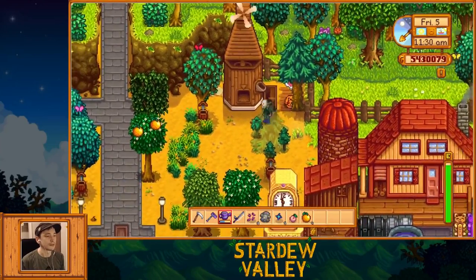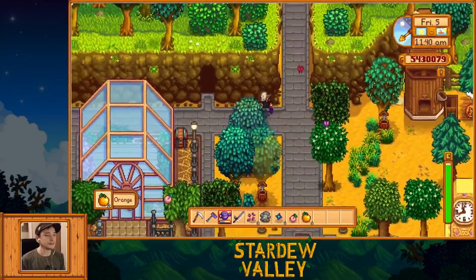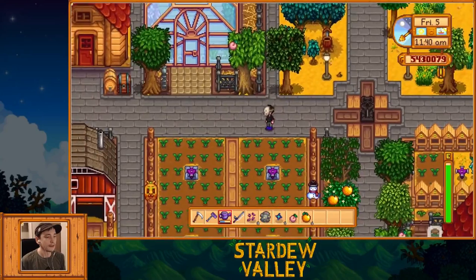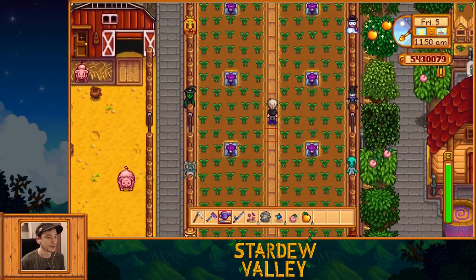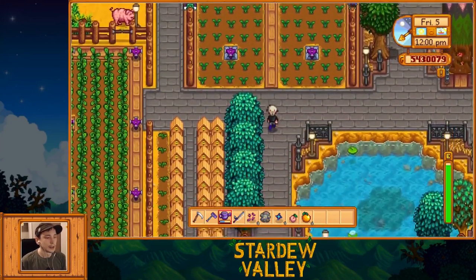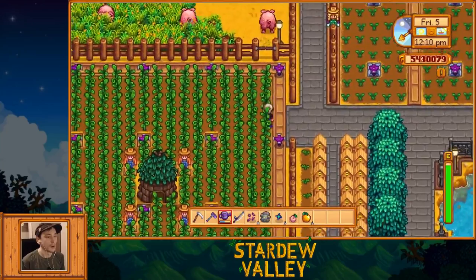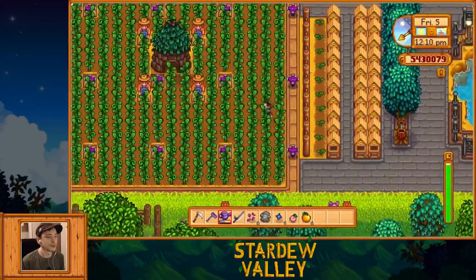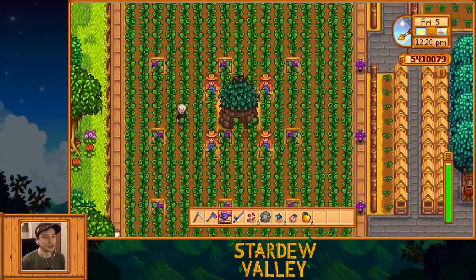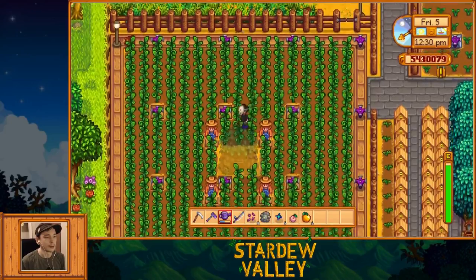I don't ever really use this mill — I don't do a lot of cooking, so whatever, I just have it. Of course the mushrooms. Coming down here, I have just another little field which is currently growing melons. Down here I have some more beehives and flowers, which are being watered by the same sprinklers that are sprinkling this giant junimo field. This is like a minimalist junimo field where I have all just ancient fruit growing.